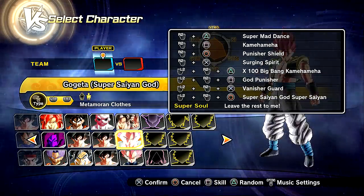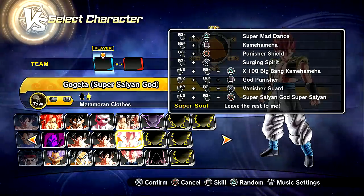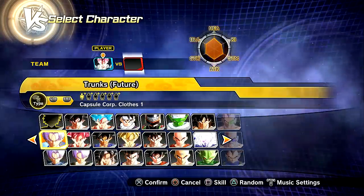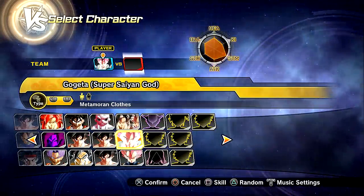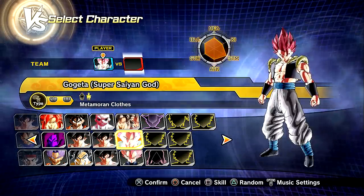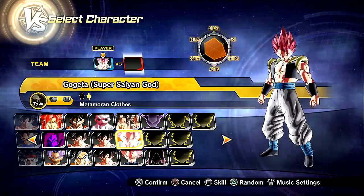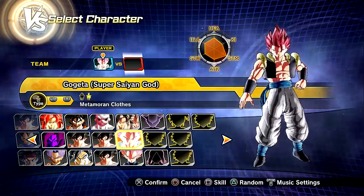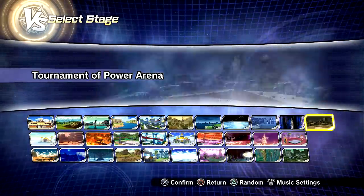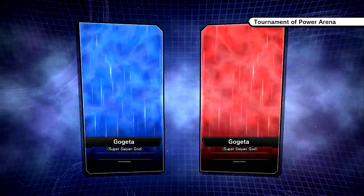This one here is more of your traditional Super Saiyan Blue Gogeta. We're going to try that one as our opponent so we can see everything. Let's actually fight this one, and I'm going to transform to Super Saiyan Blue with it. Unfortunately we won't see the animation so I'll have to do that in versus mode so we can actually see the animation.